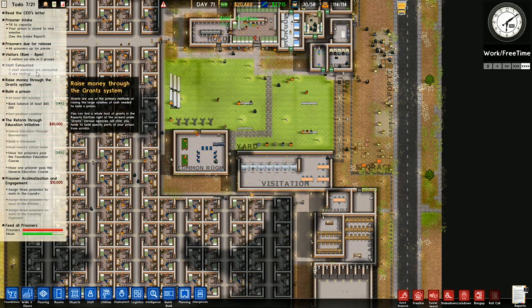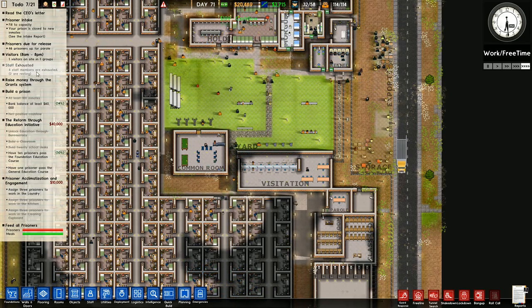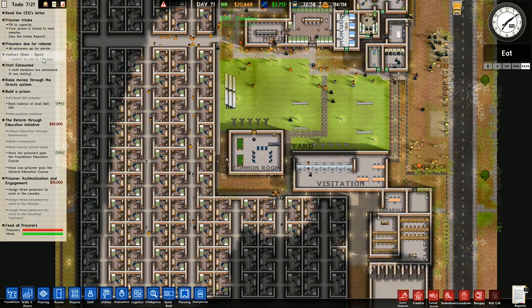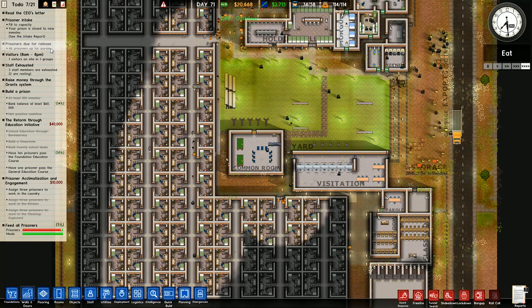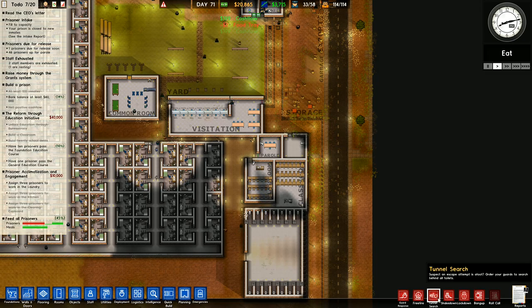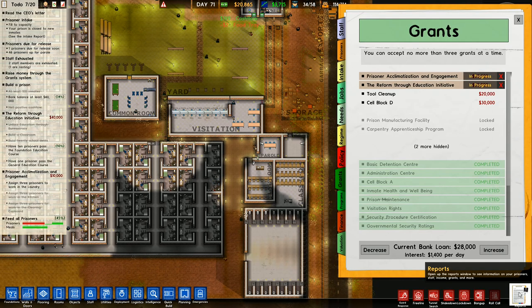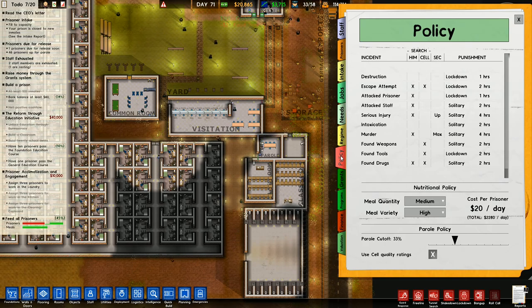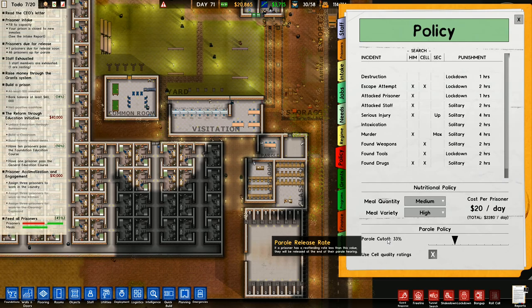I need to do a laundry. Staff are exhausted — that's not good. I've got visitors on site. 46 prisoners up for parole. Have I got to assign regime policy?